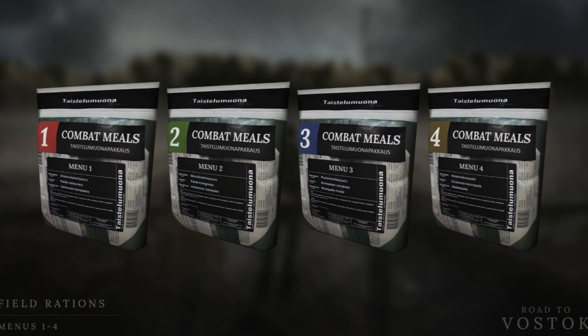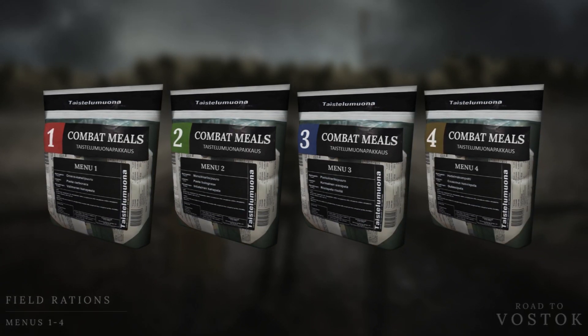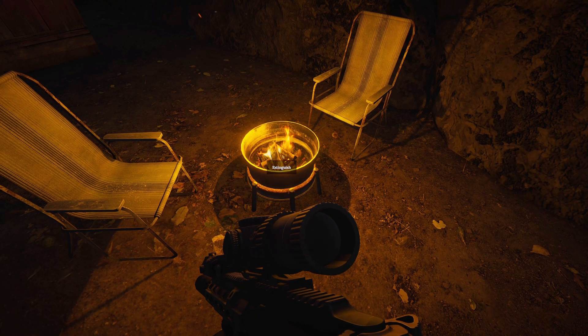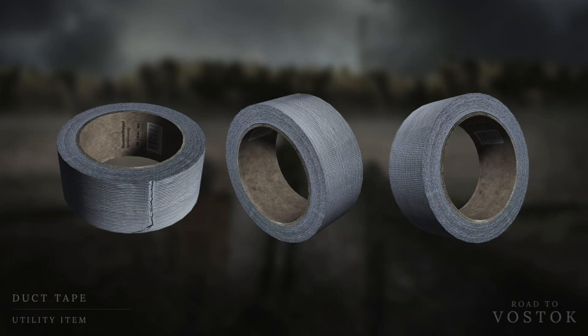On the topic of food, these field rations contain a three-course meal, and here are the menu items. Which meal would you favor the most? My instinct goes with menu number one. Matches, of course, will be used for lighting fires, and probably some explosive weapons such as molotovs or dynamite. And last but not least, the duct tape will be used for crafting certain items.